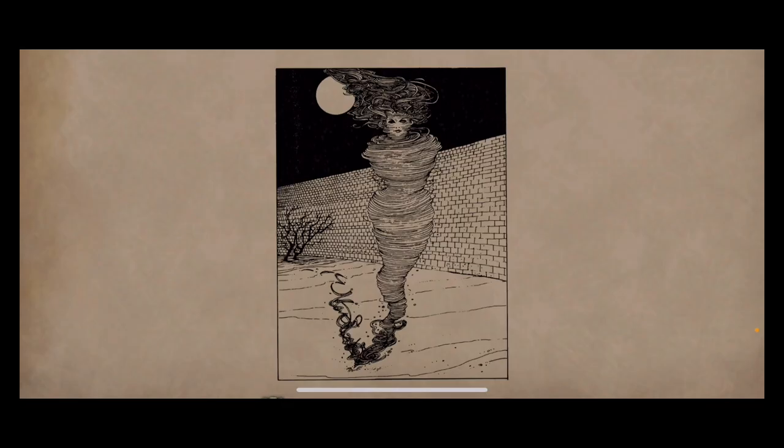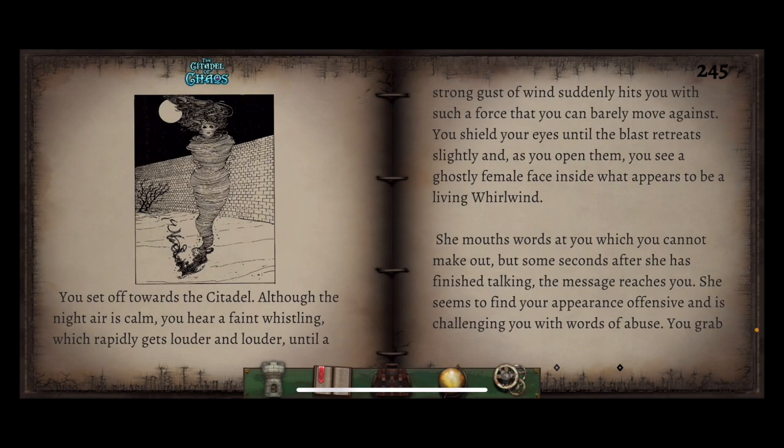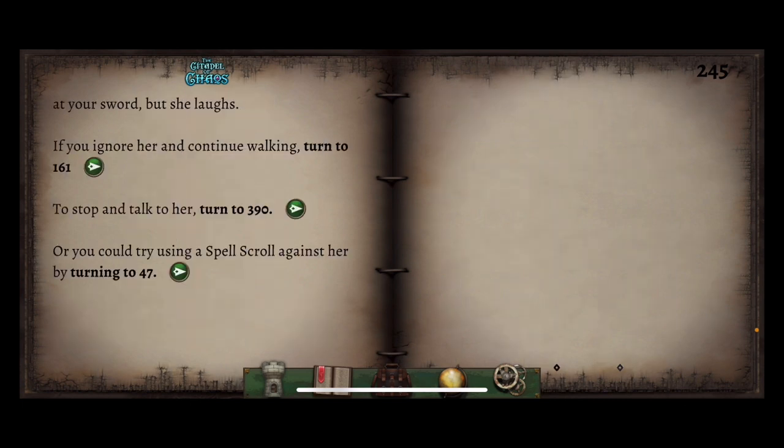You set off towards the citadel. Although the night air is calm, you hear a faint whistling which rapidly gets louder until a strong gust of wind suddenly hits you with such force that you can barely move. You shield your eyes until the blast retreats slightly, and as you open them you see a ghostly female face inside what appears to be a living whirlwind. She mouths words at you, but you cannot make them out — some seconds after she has finished talking the message reaches you. She seems to find your appearance offensive and is challenging you with words of abuse. You grab at your sword but she laughs. If you ignore her and continue walking, turn to 161. To stop and talk, turn to 390, or use a spell scroll against her by turning to 47.